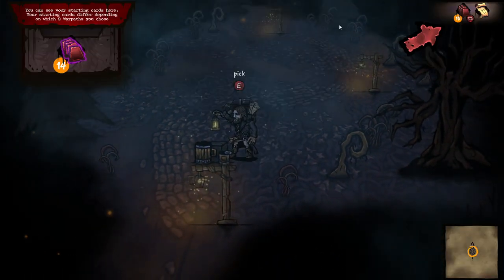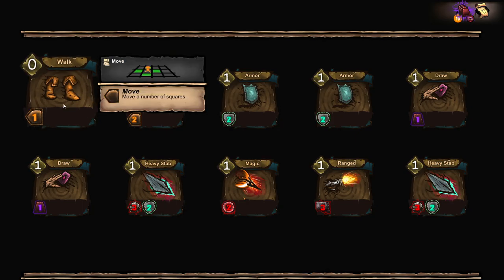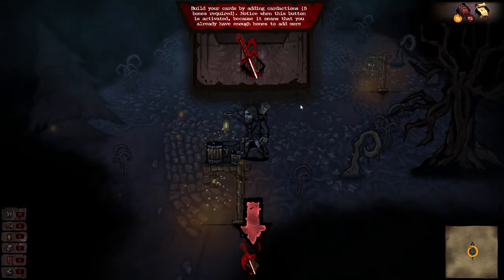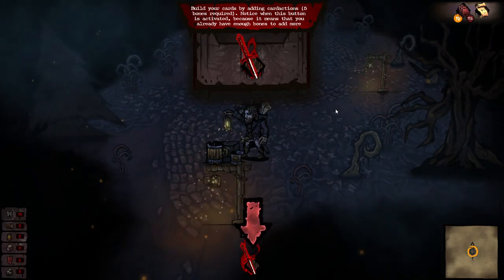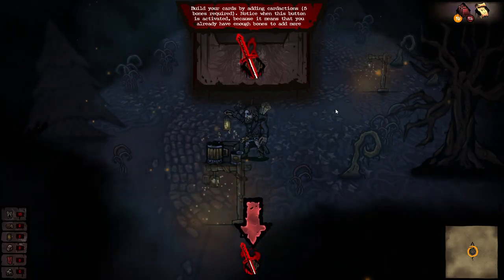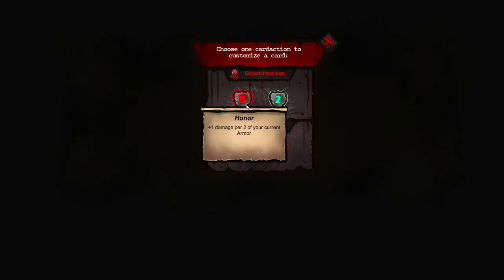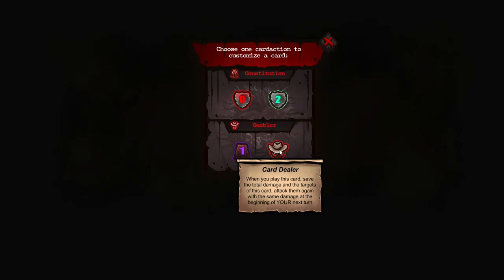Going ahead to do that. You can see your starting cards here — your starting cards differ depending on which two warpaths you choose. I'm not one to usually look at the cards before combat; I feel it's best to just learn the mechanics as they become relevant. Build your cards by adding card actions. Five bones are required. Use bones to customize and upgrade your cards. Choose one card action to customize a card: plus one damage per two of your current armor, gain two armor points — armor lasts a turn — draw a card. When you play this card, save the total damage and the targets of this card; attack them again with the same damage at the beginning of your next turn. That is interesting.